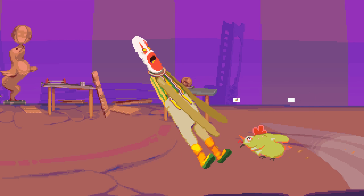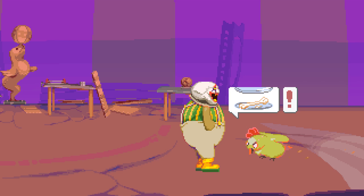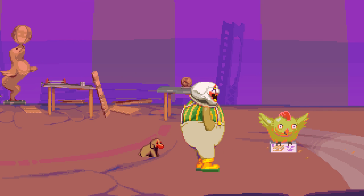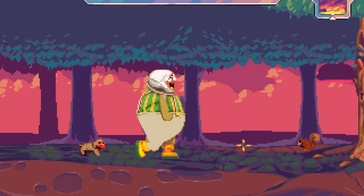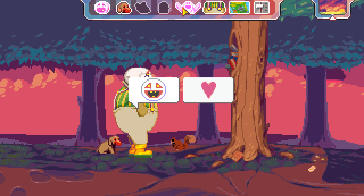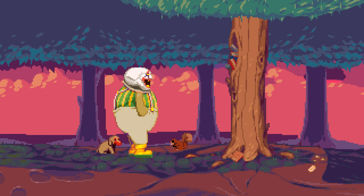Once outside, you encounter your first obstacle — a bird creature thing which will not let you pass until you give it some snacks. After giving the birds some snacks you had lying around in your fridge, you walk to the right and find yourself outside your house, which is a tent. Walking further right, you find yourself in some woods, and you keep walking until you see a squirrel — and as soon as I saw that squirrely bastard, I immediately gave him a hug.